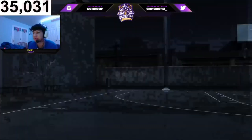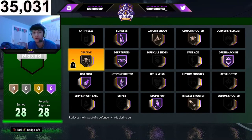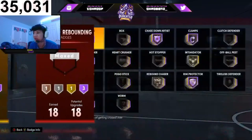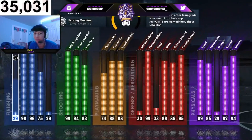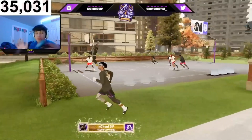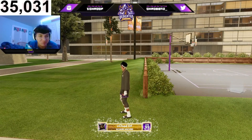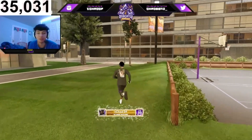Like you guys saw in the intro, look at these badges — they are literally game breaking. I have too many shooting badges, the finishing badges are all you need, playmaking more than enough, and defense is all you need as well. This build is literally game breaking — it's a power forward, six foot seven, and it can play defense, play offense, it can do it all. If you make this build, please like the video and hit the sub button because we just hit 35k — let's get to 36k off this video.